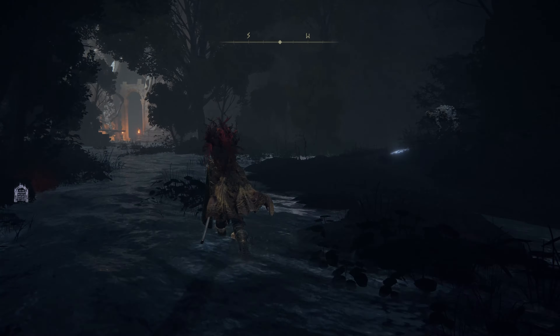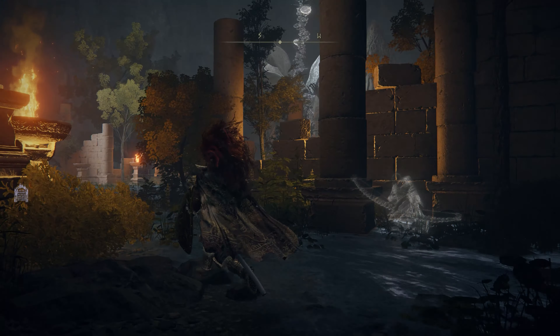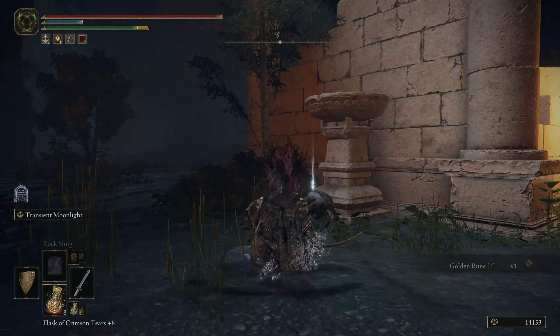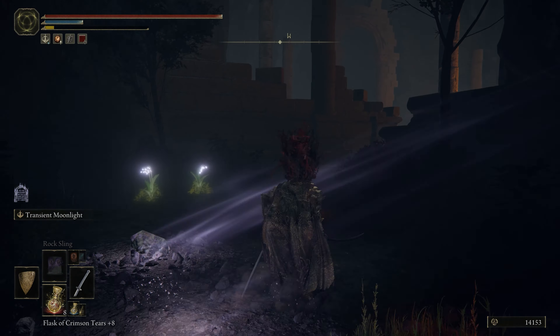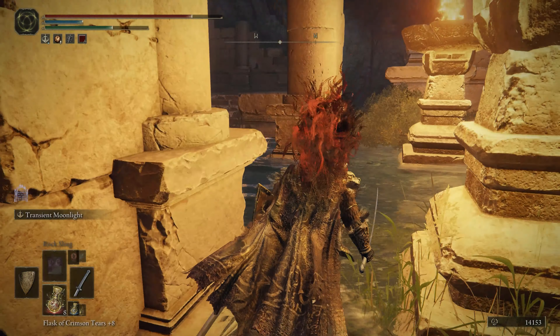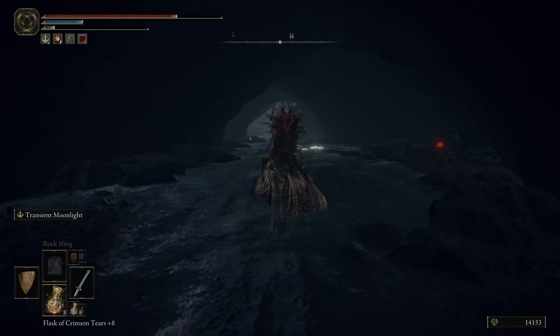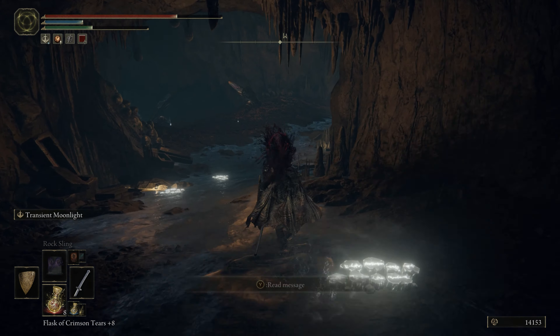Following from here, continue along — stick to the left side, which will help you avoid getting hit by the giant creature. Run through and keep going down the river; it's a pretty straightforward path. I'll let the video show you the path, which will lead you to Nokstella, the Eternal City.